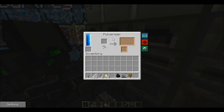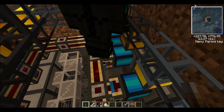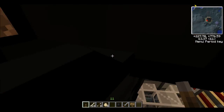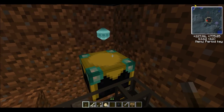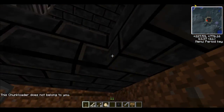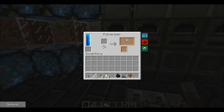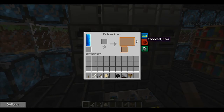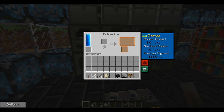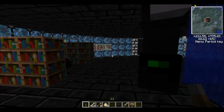If you're thinking about using macerators, I advise using pulverizers instead. They take slightly less power, hold a lot more power in them, and you can put batteries in them. They're also faster. Let's just spawn something — let's get some lapis. It's in the first one on the left. No, that's a furnace, sorry — pulverizer, bottom left.